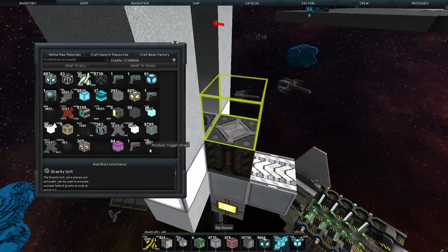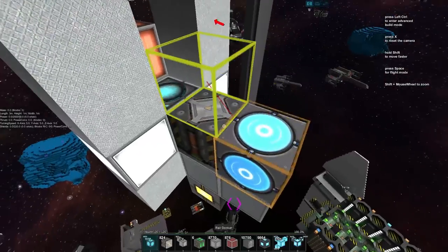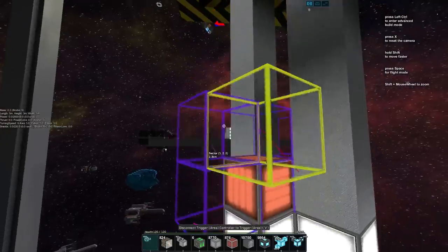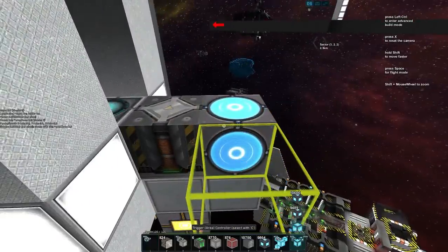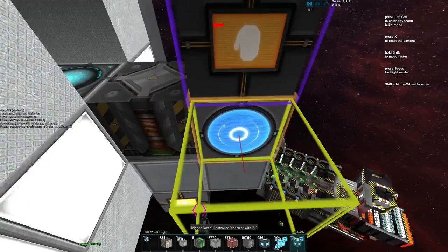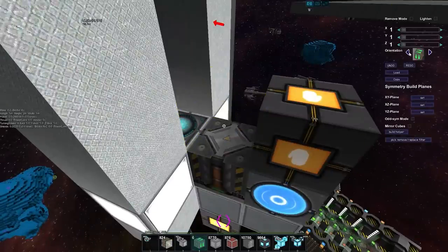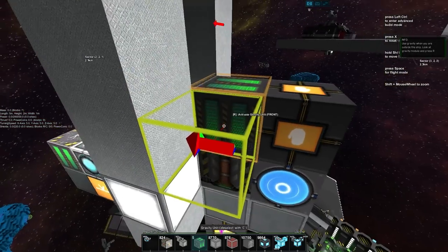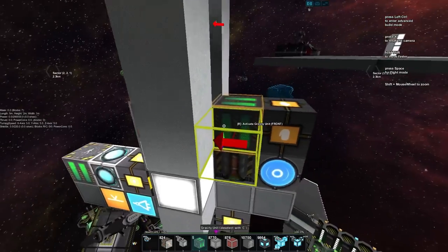We'll grab the area trigger from the menu and drop it in. We've got the two trigger areas we need, and they sit right in front of these colored blocks. Then we need an activation module — the area trigger controller goes into that — and then we need the gravity unit, oriented so the top faces the back and the bottom faces the direction we want to launch, down the barrel.